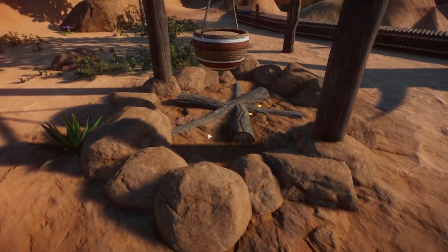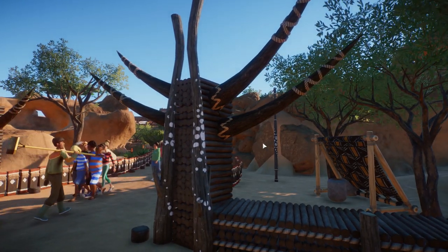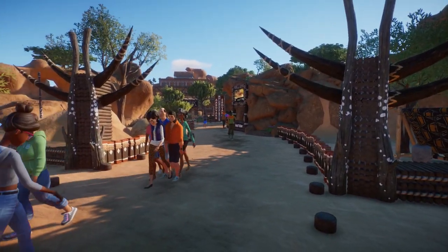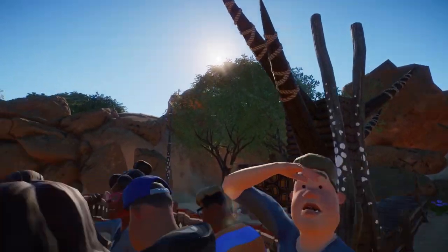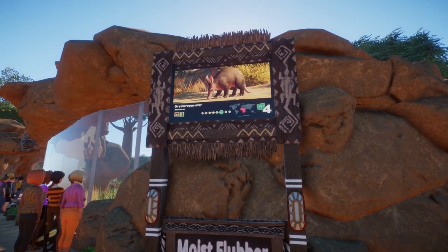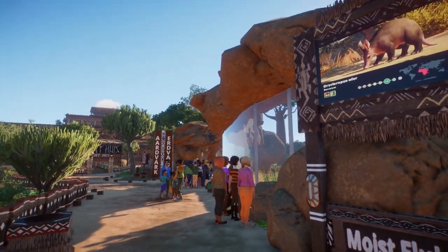This is our little African hut area. We've got a little campfire here that glows at night. We have these totems which are pretty accurate to what they would look like in real life, albeit still pretty terrifying. Next up we have our aardvarks.